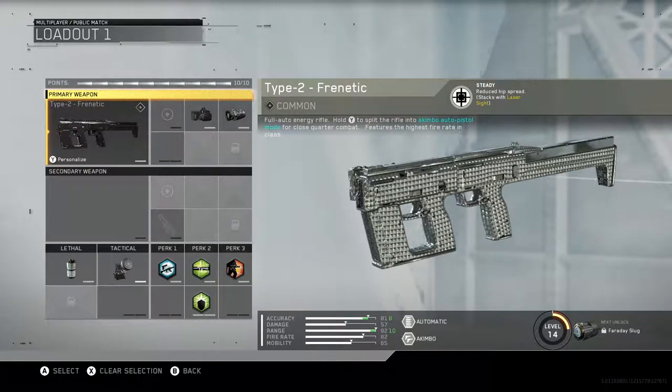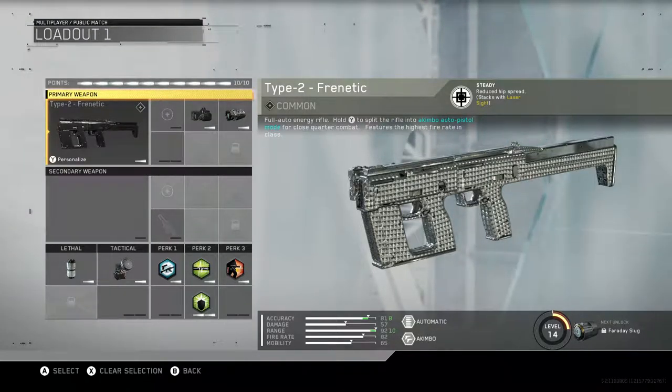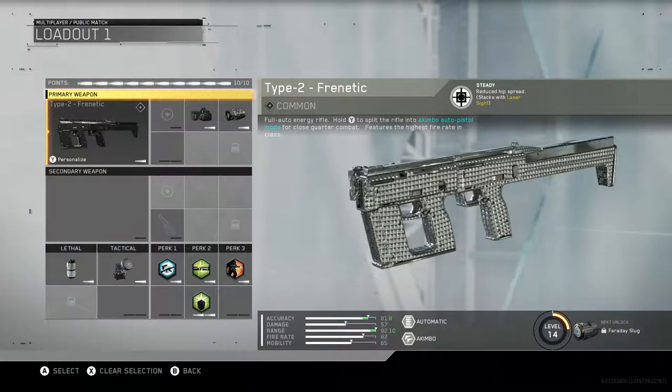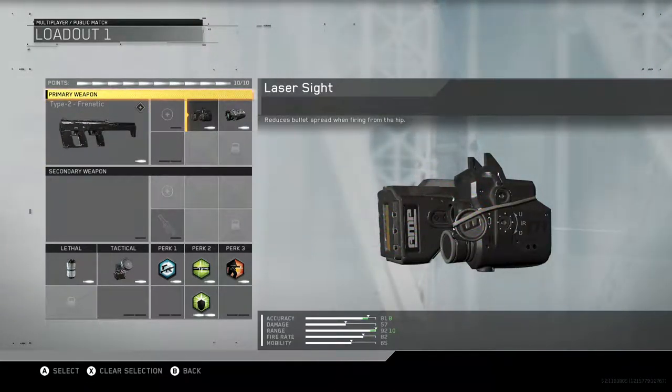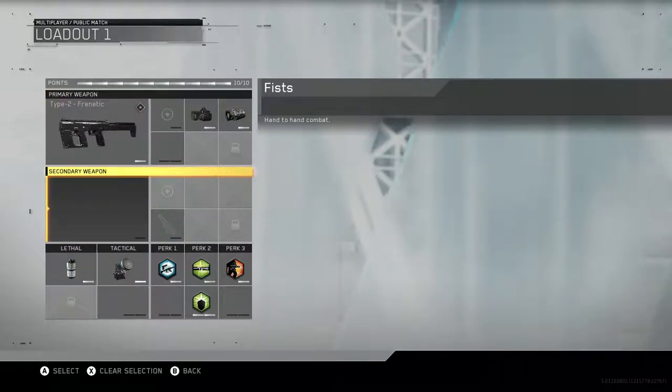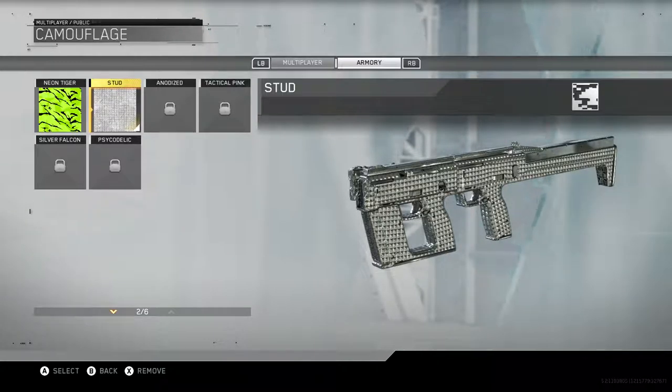Hello everybody, this is Stonewall, and today we're doing a little bit of a challenge — I'm just gonna call it the hip fire challenge. I'm gonna take this Type 2, one I got in a supply drop. It's called the Frenetic, and it's got built into it Steady, which decreases the size of your hip spread, so it tightens it up. It also stacks with Laser Sight, which I unlocked and put on it, and the other attachment I've got is Particle Amp, which extends the range out a little bit.